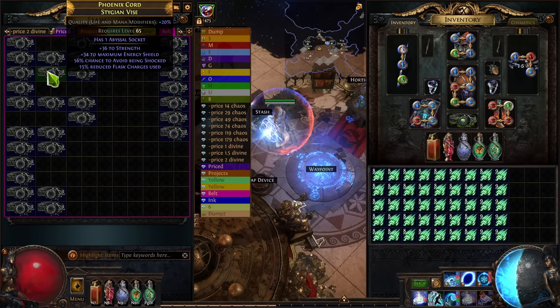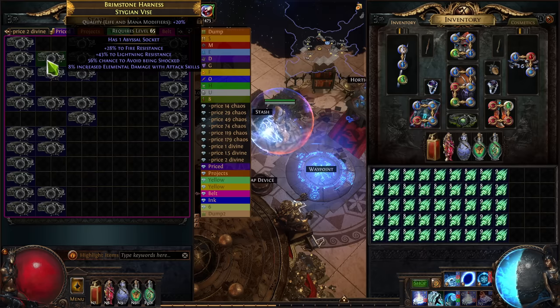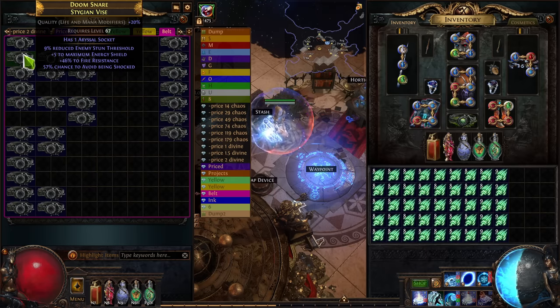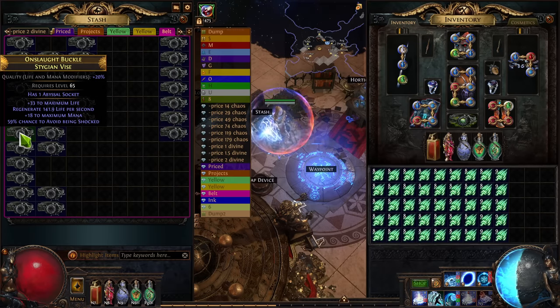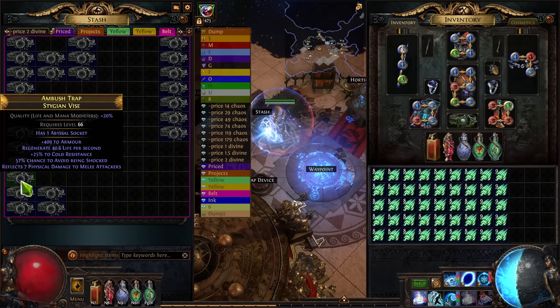One other thing I noticed is Strength Belts were valued much higher than in previous leagues — this is probably due to the tattoos. Generic Life and Resistances with Shock Avoid sells well, unsurprisingly. And flask mods are much harder to sell than they've been in past leagues, which means fewer people are playing Pathfinder and more people are playing things with tattoos.